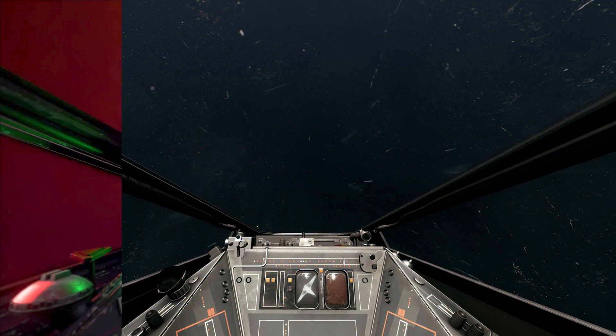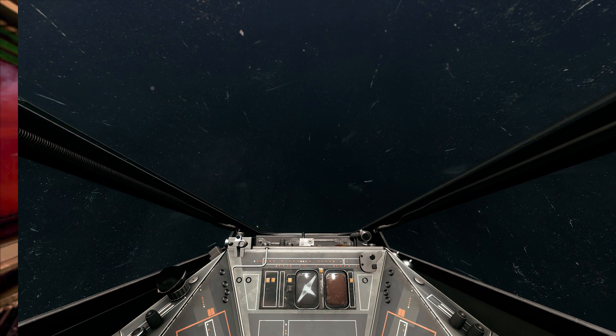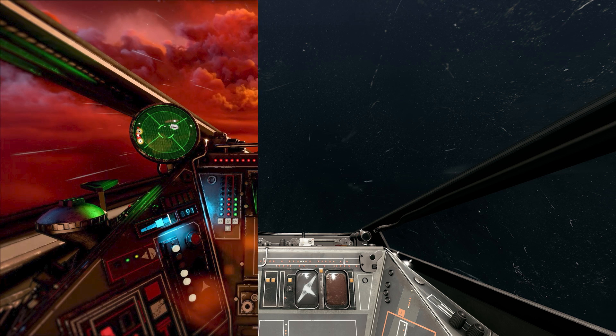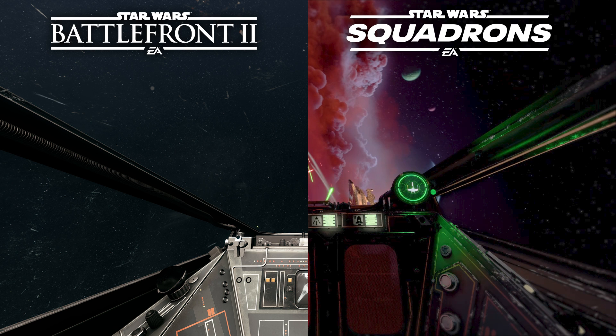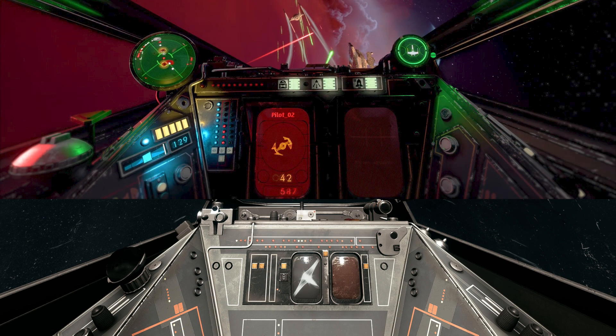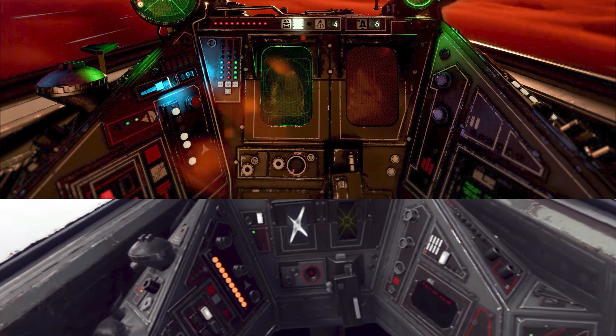Moving onto the individual ships, starting with the X-wing, you can clearly see just how much more detailed the cockpit is compared to the one in Battlefront 2. Placements of the targeting computer and other parts of the design are roughly in the same space, but so much of it looks different and better overall. The cockpit of the X-wing in the Battlefront 2015 VR mission is actually far more detailed than the standard X-wing in Battlefront games, and shares more similarities with the design as seen in Squadrons.